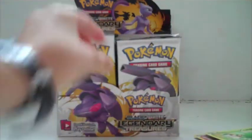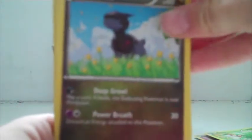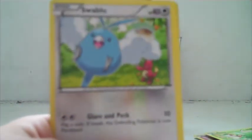A Snivy, and a Genesect. I think after this we're going to do a Reshiram pack — I haven't done Reshiram in a while. Card trick — so it's a Swoobat, Riolu, Deino, Natu, Swablu, Mr. Mime, Gothita, Sewaddle, another Eevee, and the Serperior.